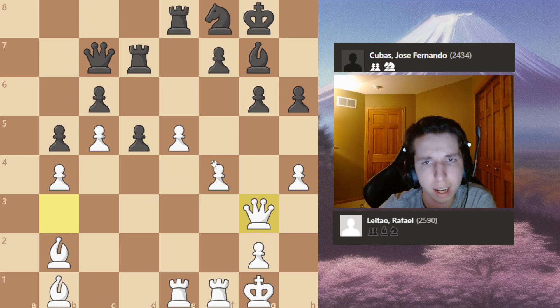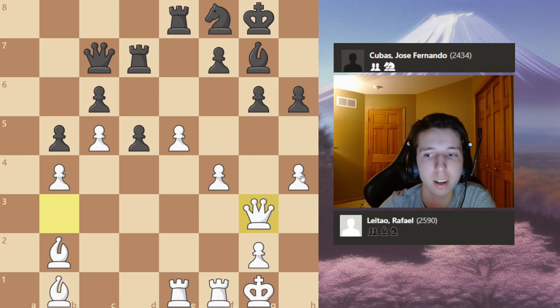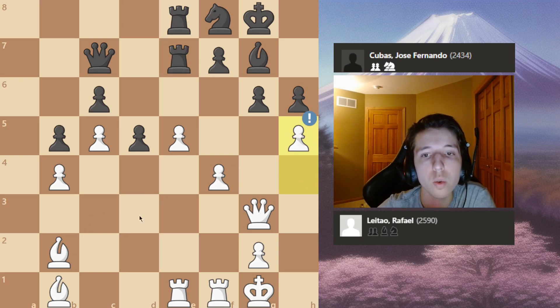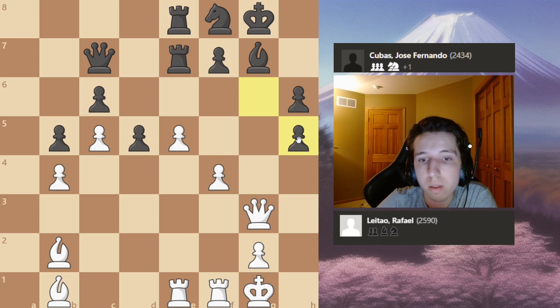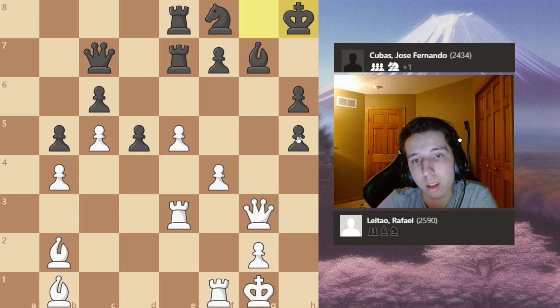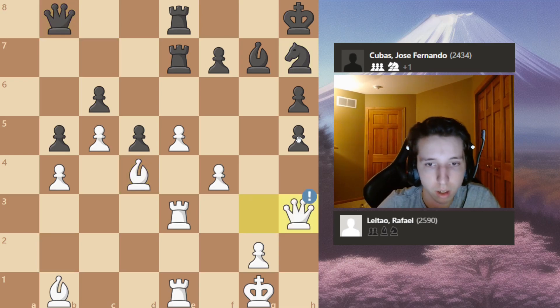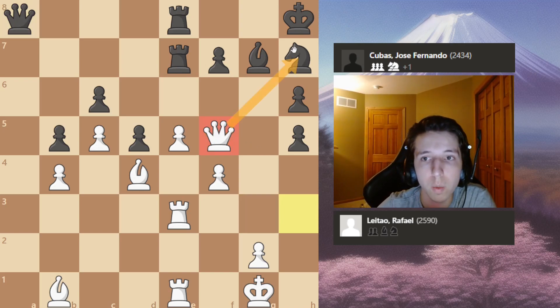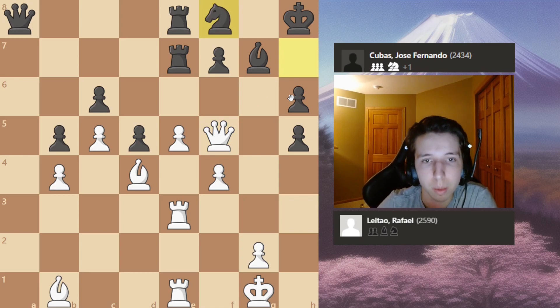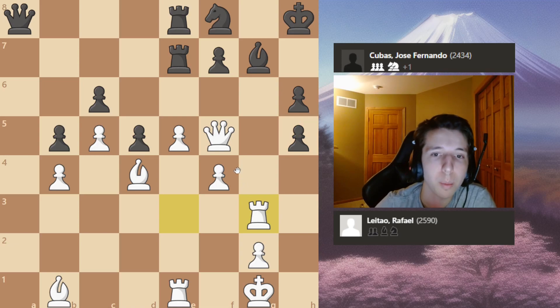The attack is already absolutely devastating. After d7, White strikes with h5, trying to open the light-squared bishop closer to the Black king. Black takes on h5 — a free pawn, but White isn't having it — and plays rook to e3, a rook lift, then rook to e1 doubling rooks on the e-file. White then makes a few positional moves to solidify and slides the queen closer. Black doesn't have the bishop pair and White keeps increasing the pressure with g3.